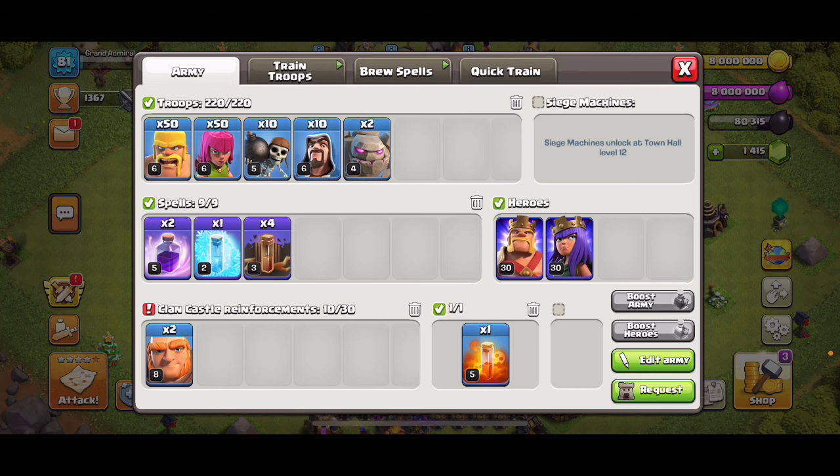The army is 50 Barbarians, 50 Archers, 10 Wallbreakers, 10 Wizards, 2 Golems, 2 Rage, 1 Freeze, 4 Earthquake, 2 Giants in the Clan Castle, and a Root Rider. You've probably seen a Root Rider a lot in my videos. 1 Poison, and then your 2 Heroes.